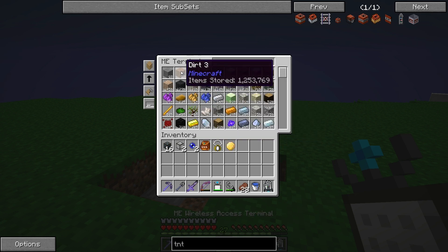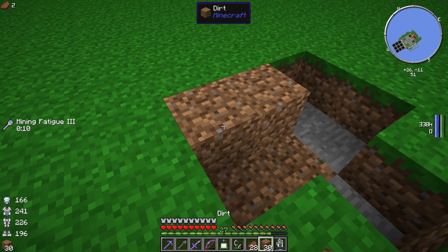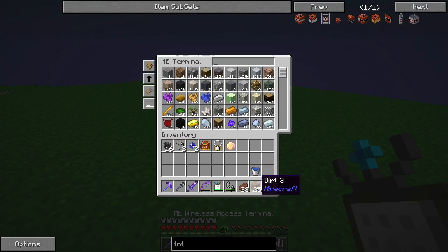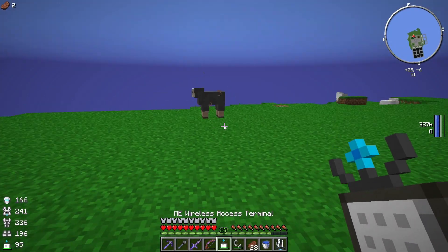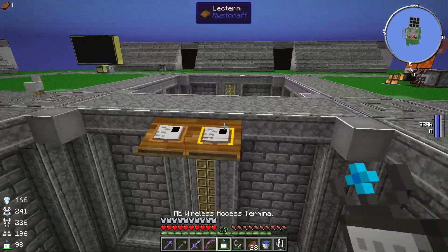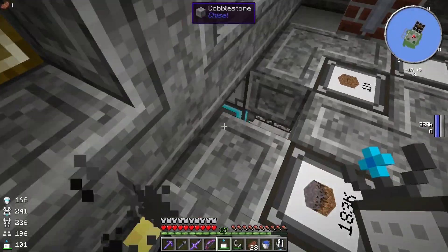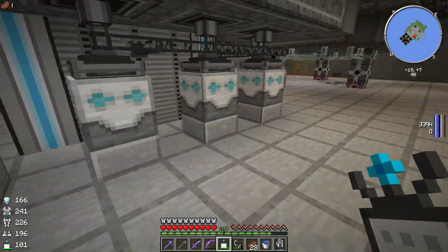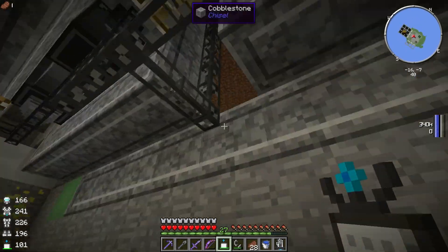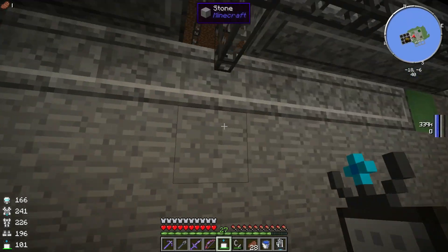Now we need to grab some dirt to patch this back up — that'll grow back in time, that's fine. Now that we have the quantum entangled singularity, we need to set up the multi-block structure here. We have to pipe the signal back to somewhere else. I'm probably going to set it in the overworld for now at our spawn base area. Over here should be pretty good — we got a space here that's kind of out of the way, not really touching anything else.